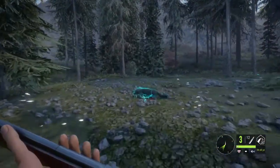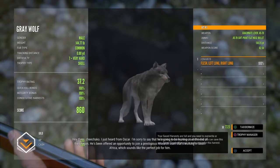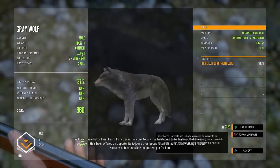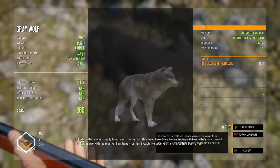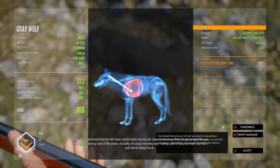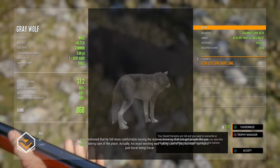Hey there, Chichiko — I just heard from Oscar. I'm sorry to say that he's going to be leaving us at the end of the season. He's been offered an opportunity to join a prestigious research team working in South Africa, which sounds like the perfect job for him. He told me it was a really tough decision — he's been here since he graduated and I know he's fallen in love with the reserve. I am happy for him though; he deserves the chance he's been given. Oscar also mentioned he felt more comfortable leaving the reserve knowing that I've got people like you on the team. His exact wording was 'taking care of you, old man' — but that's just Oscar being Oscar.